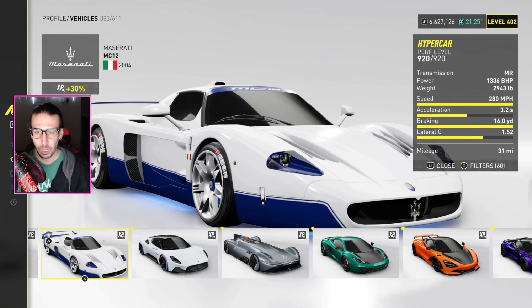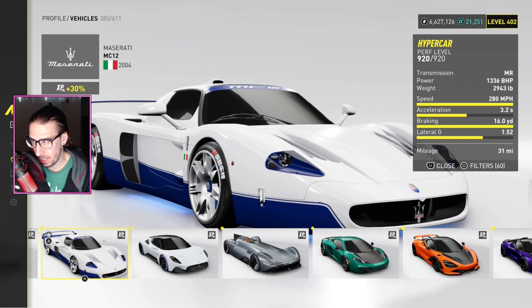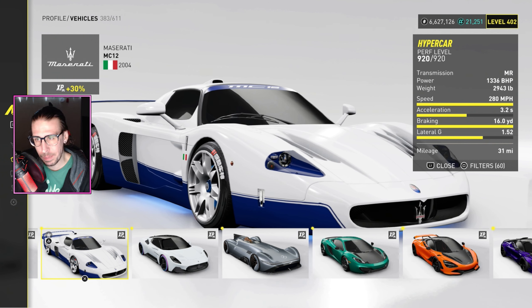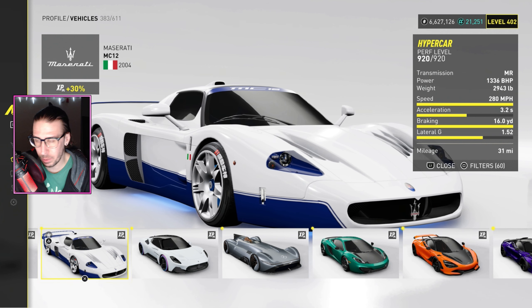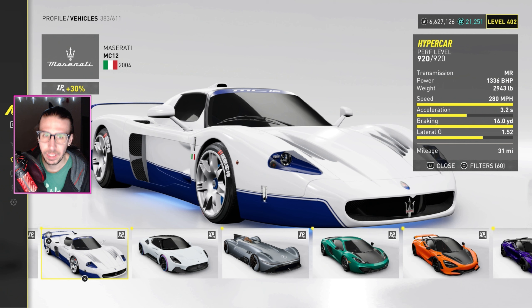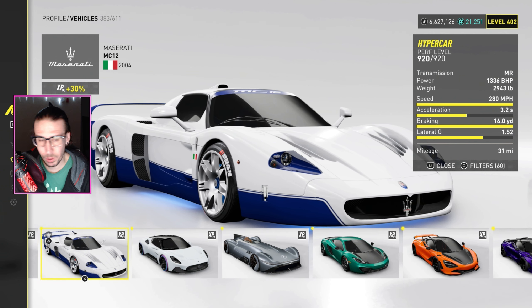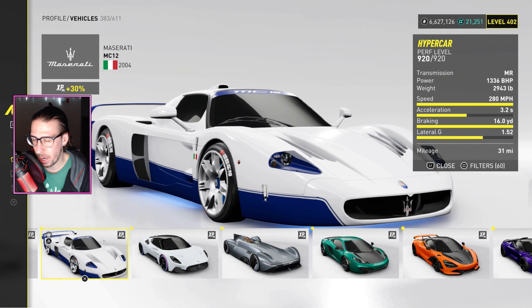The Maserati MC12 — not the racing version. This hyper version is way better than the racing version in my opinion. Lateral g's are fairly good for this, it accelerates very well for an MR. It corners almost like a goddamn Agera — it's kind of wild.